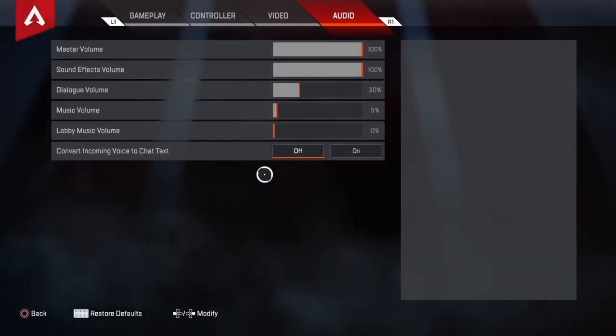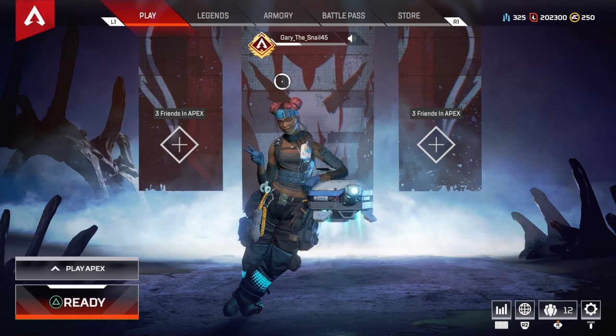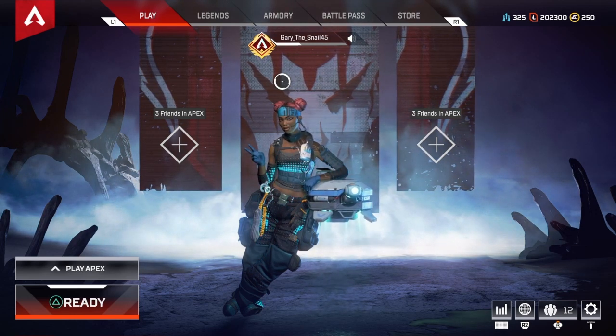Lastly is the audio, which I feel doesn't make a huge difference. Obviously you should have your master and sound effects volume at 100. Dialogue I have at 30 — I feel like I'm able to hear well at that level. Music volume I have at 5; there's no reason to have it extremely high, especially when you're landing since the music doesn't stop for a couple seconds. Lobby music volume I have at zero so I can hear my teammates in the lobby. Those are my settings — playing with low sensitivity lets me hit those hip fire shots.